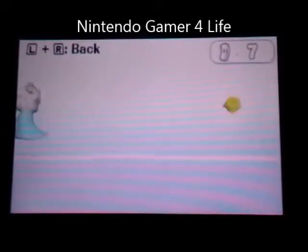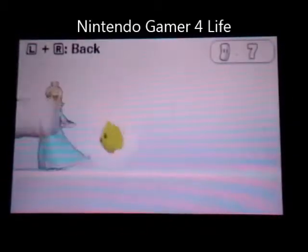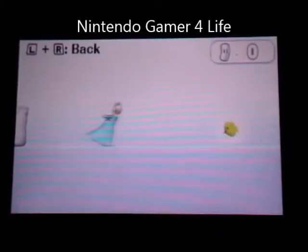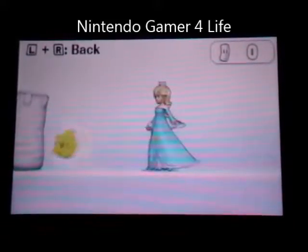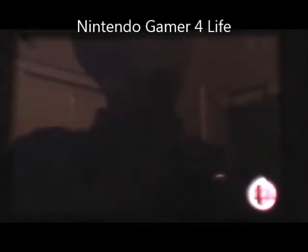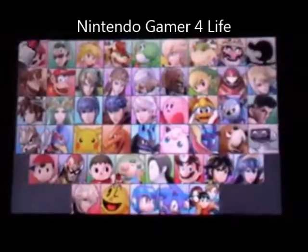The dash attack — she basically headbutts you with her crown, and Luma does the same spin. Rosalina's grabs aren't that amazing but they're alright — grabs are not that great for Rosalina. But either way, she's a very overpowered character if you know how to use them.